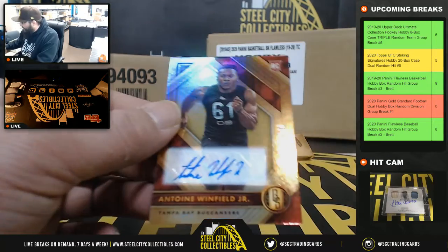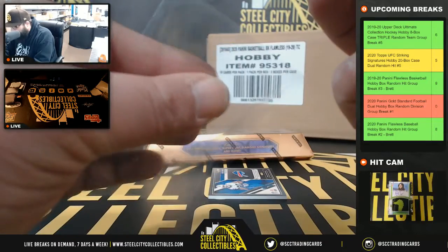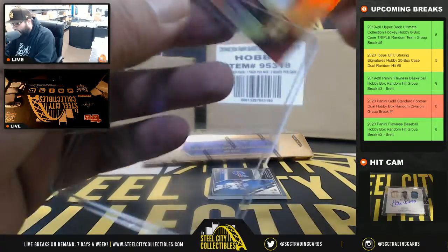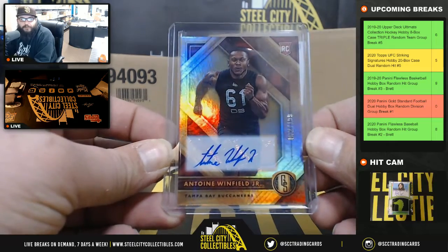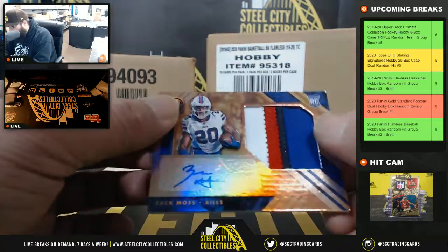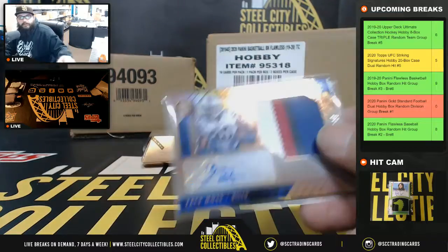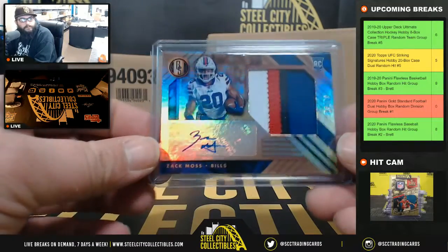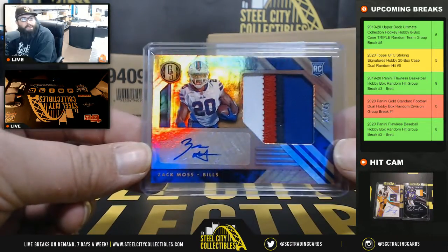62 of 199, to the NFC South — Antoine Winfield Jr. This dude's pretty good, I had him on my fantasy team; we played defensive players and he did pretty well. Antoine Winfield Jr., NFC South, Eric R. And lastly in box number one, four-color patch auto Zach Moss — AFC East, to Gerald. Zach Moss, 25 of 49.